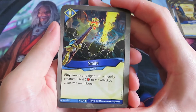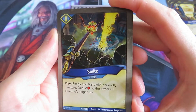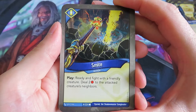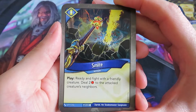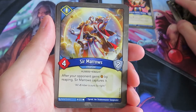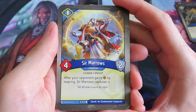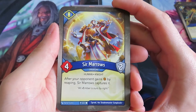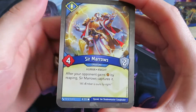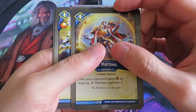We have a Smite - this is also a new one and it looks really nice. Play, ready and fight with a friendly creature, deal 2 damage to the attacked creature's neighbors. That's nice. So we have another creature: Sir Maros, 2 power with armor. After your opponent gains an amber by reaping, Sir Maros captures it. Flavor text: 'All amber is ours by right.' That's already quite nice.